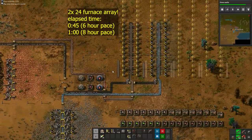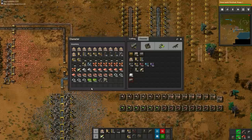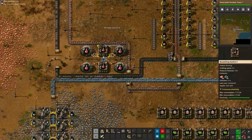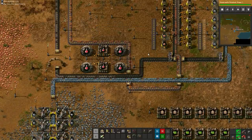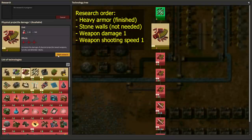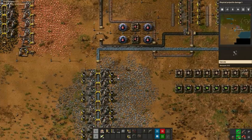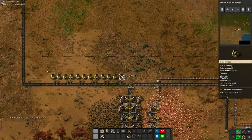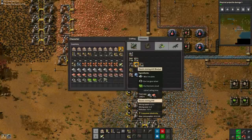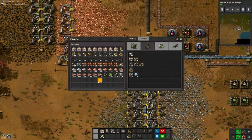Somewhere around this point all red science except the weapon upgrades should be finished. At this point refill the science assemblers one last time so we can research both weapon upgrades. Collect 1200 iron and refill the steel furnaces. Make sure you have a stack of power poles and all the belts you need to set up the mining area, then craft 50 miners.